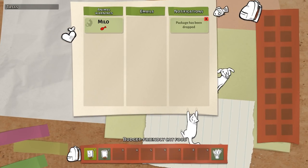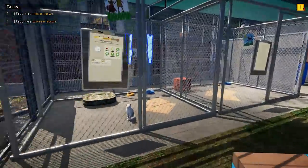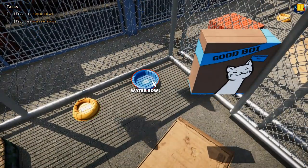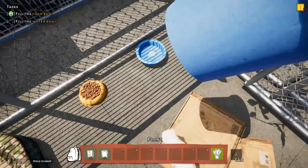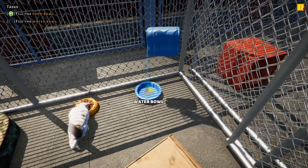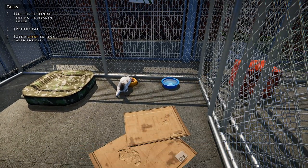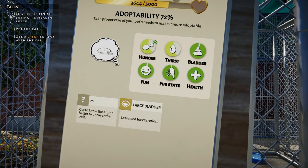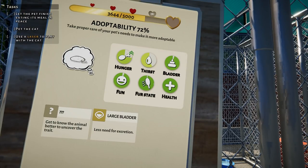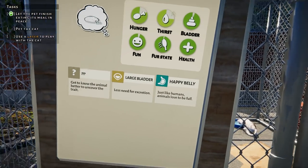We're gonna take everything. I never noticed this inventory — there we go. You can see your notifications; there are emails that might come in. We can see that Milo is hungry — we must go feed Milo. Plantly, are you still with me? Plantly Junior, Jeremy and Arabella are over there — quite the big family. Hello Milo, let me go ahead and fill the food bowl. We filled that up, and then Milo just like shoved me out of the way — that was kind of cute. Then we're gonna fill up the water. The pet's needs must be met systematically.